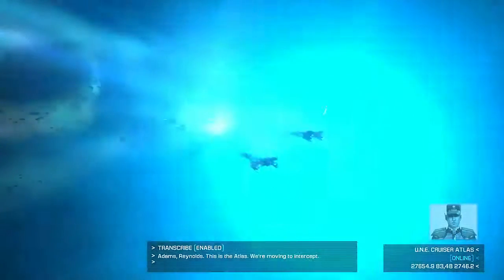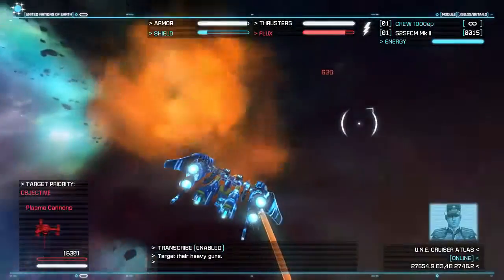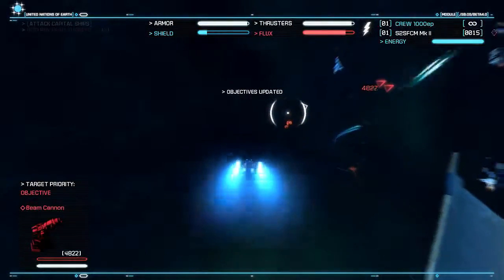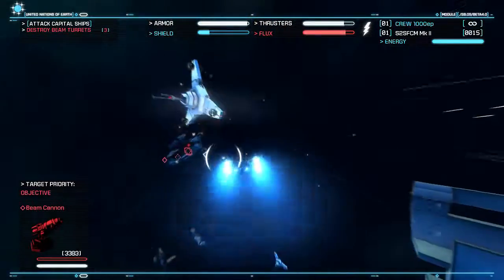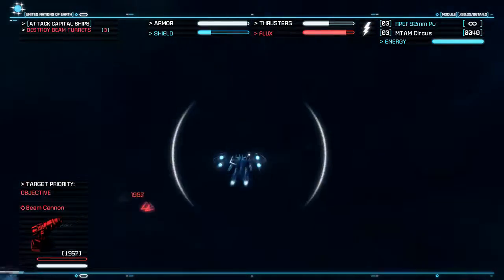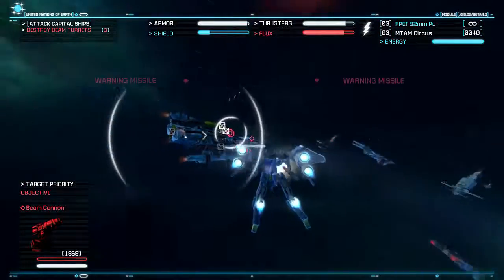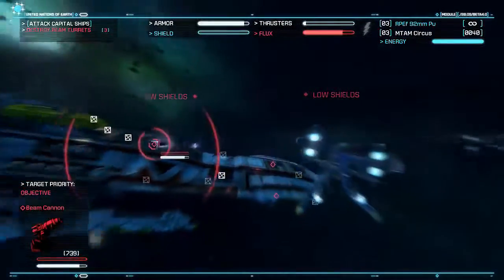Ok, we're on to our next objective. It's actually friendlies for once — heavy guns. Why don't we take it out? Destroy the beam turrets? Ok, on the other side. Ow, thought I avoided that.